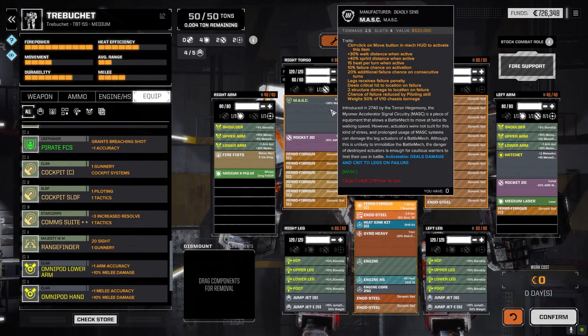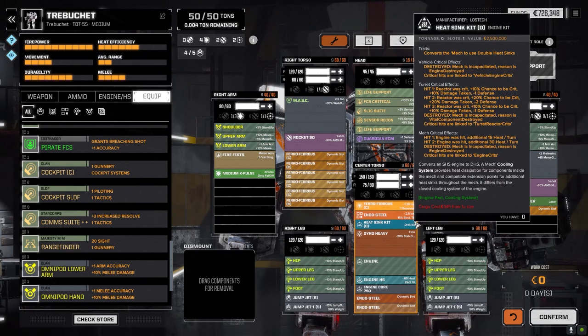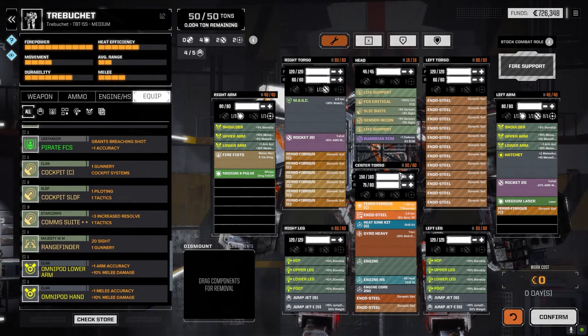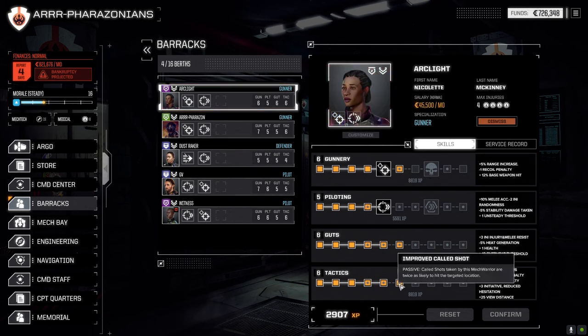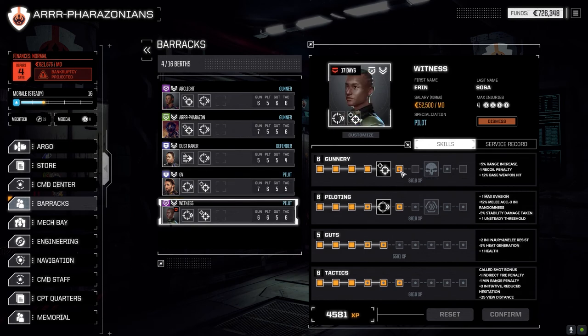The plan is: run in and punch, then the next turn fire weapons and jump out. That way we limit the time the mask is on so we don't have to worry about it destroying itself, which I'm kind of famous for. Looking at pilot skills: Farazon got extra gunnery to increase range; Arc Light got increased tactics for the called shot bonus; Duststriker stayed the same; GV got more gunnery for a better chance to hit with flamers, plus 10% increased range; and Witness gained one gunnery, now at gunnery six.